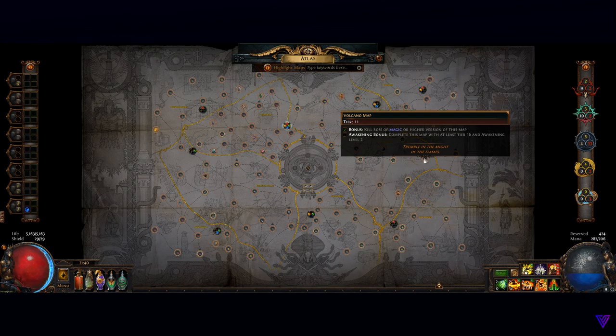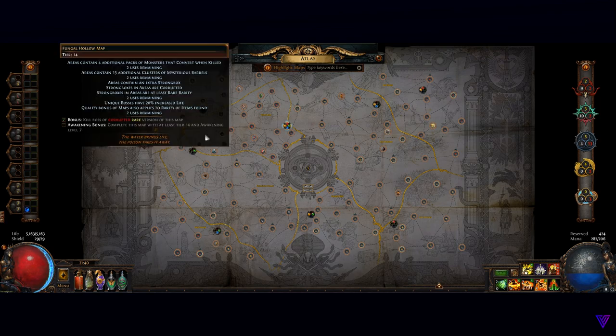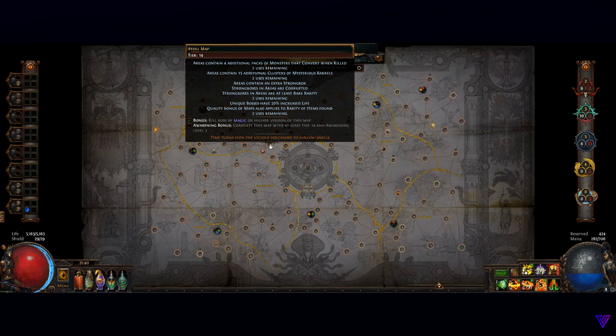For example, I have one fully socketed region allowing up to tier 16 maps to drop, while none of my other regions have that. This lets me target farm high tier maps in that zone. Even further, selecting a favorite map in that region gives it up to a quadruple chance to drop. You might want to avoid setting any favorite maps until you complete your atlas though, so it doesn't affect your chances of finding a map you still need to unlock.